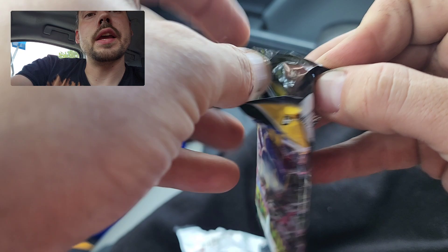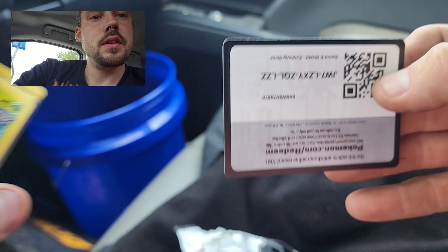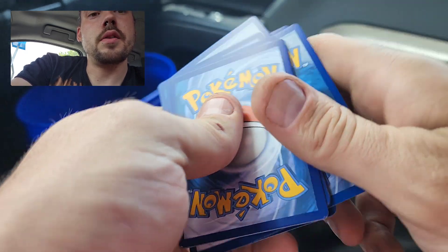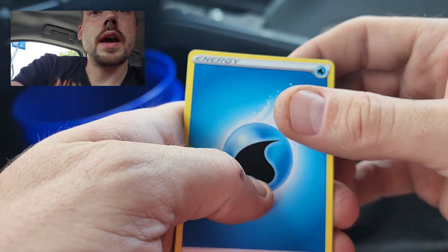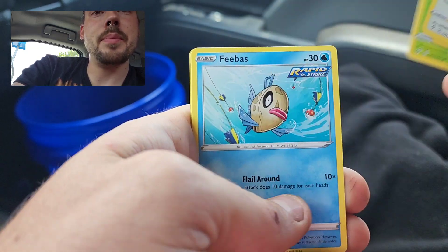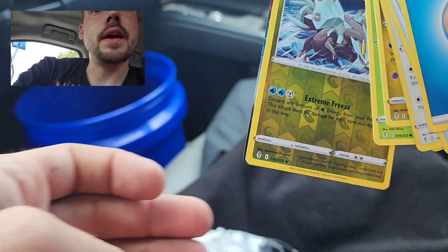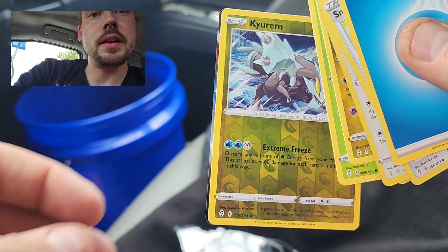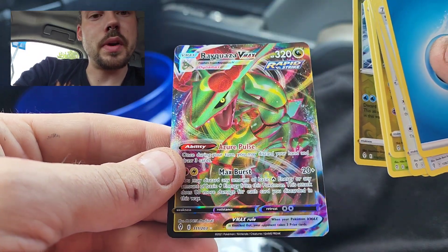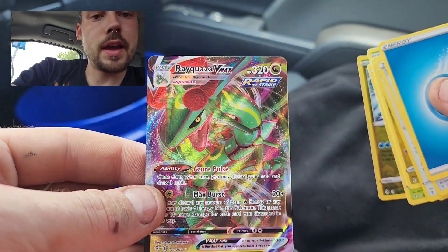Finishing it off with the Evolving Skies pack. Would be very cool to get a hit out of this, but tough set, tough pull rates. Water Energy, Snow Leaf Badge, Braviary, Lucky Ice Pop, Hoppip, V-Bass, Teddiursa, Petilil, and that does appear to be a VMAX card behind there. Could it be an Alternate Art VMAX? It is just a normal Rayquaza VMAX, but still two pulls — this and then that Granbull V. Not bad at all.